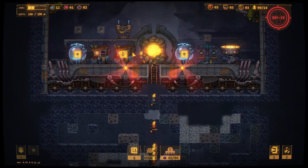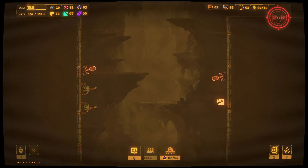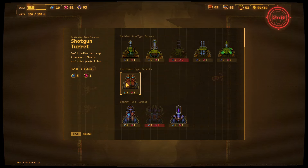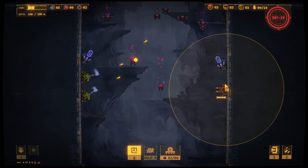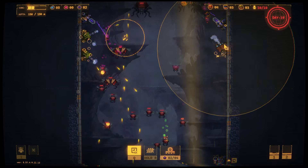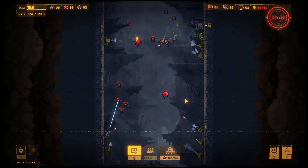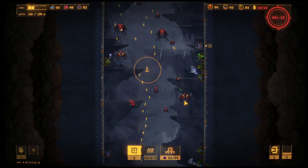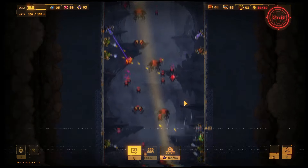Welcome to Drill Core. In this video we're going through my ultimate beginner guide with tips and tricks to help you out. One of the most important things in this game is priority. If you click on a block once it's going to be mined when your workers get around to it, but if you click again it puts an extra box around that block, meaning it's being prioritized.